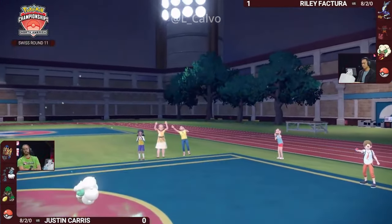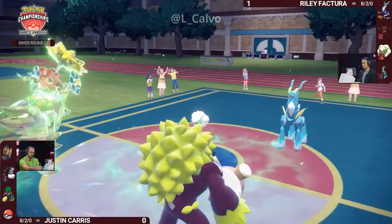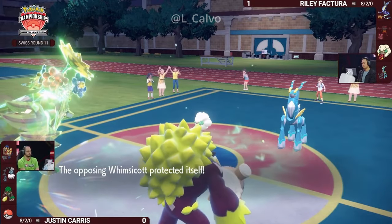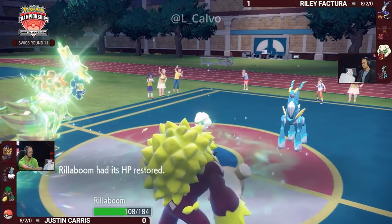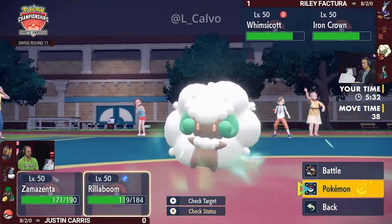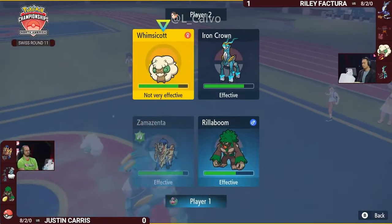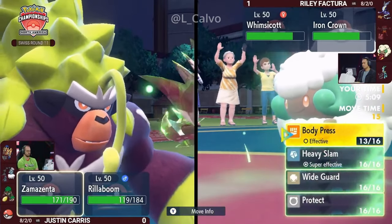Body Press randomizes the target, so maybe getting slightly unlucky with Body Press going straight into that Ghost-type Miraiadon — now you only have the option to do a Resisted Body Press into Whimsicott or an Immune Body Press into Miraiadon, which almost forces Justin to swap it out, clearing out that Defense Boost. Justin will no longer have access to it for the remainder of the game. You still get Neutral Damage with Grass-type attacks into Iron Crown — there's no Ghost-type there — and Grassy Glide connects, while Body Press heads into Whimsicott's direction into the Protect.